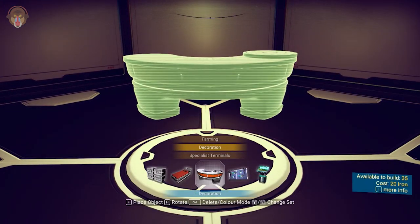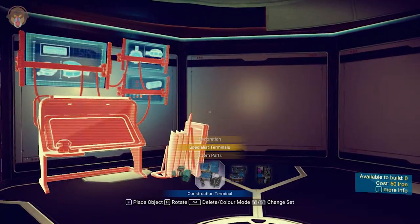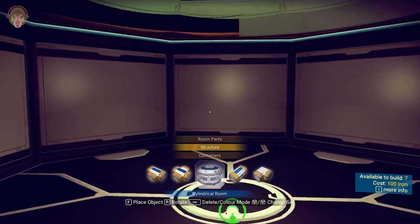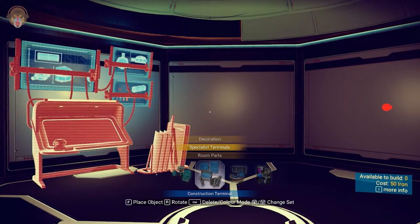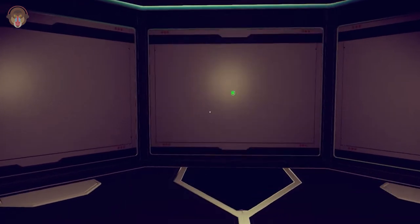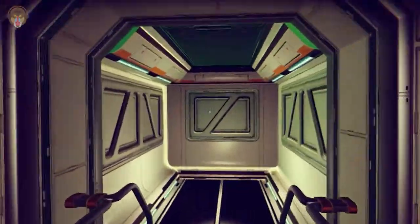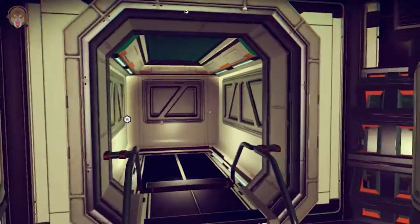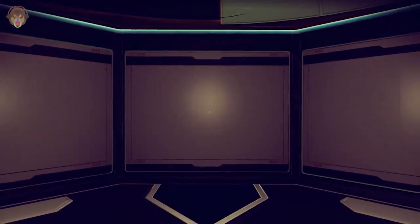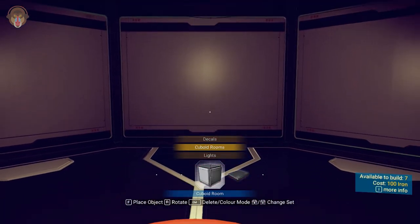As we can see, we can place a couple of decorations and terminals. If you have a structure on top of this structure, then you can build your ladders upwards - double story, triple story. I don't know how high you can build these bases inside your freighter, but it's pretty cool. I really do love the idea - it's your little home away from home. Oh man, this is gonna be a game changer.